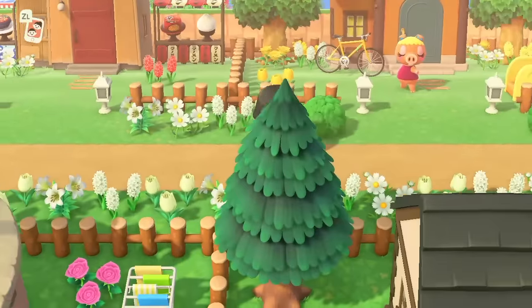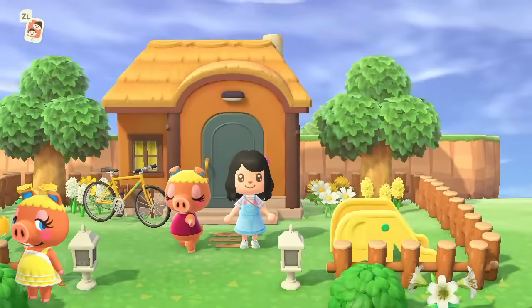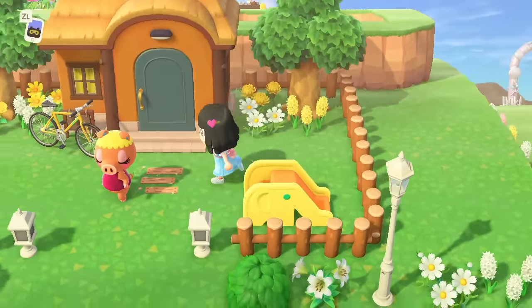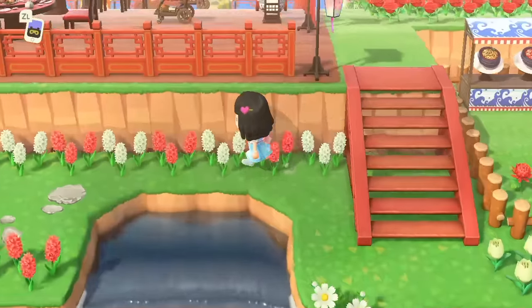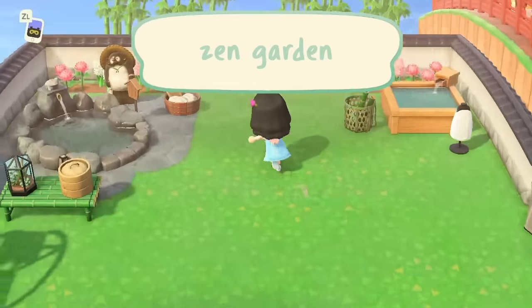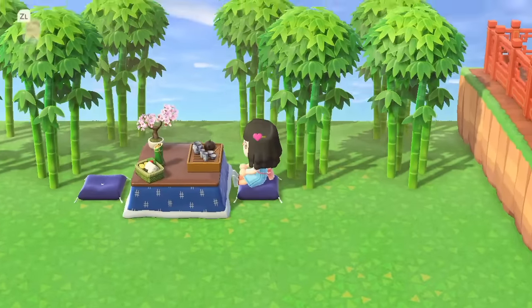And next to Zucker is my newest villager Pansetti, who I had in my campsite, and I thought she was cuter than the eagle that I had, so I decided to take her. I was actually pleasantly surprised that her house ended up being yellow. Over here, we have a nice little waterfall that leads to my zen garden area. And then behind, we have this private tea area within this mini bamboo forest — it looks nice in photos.